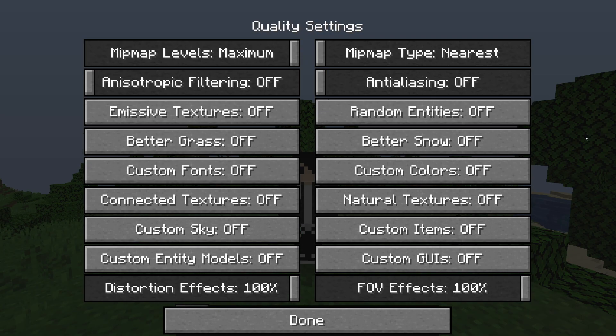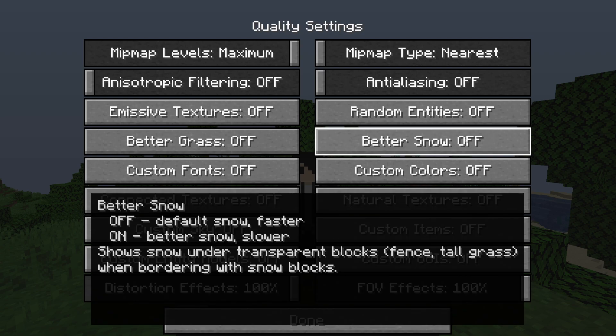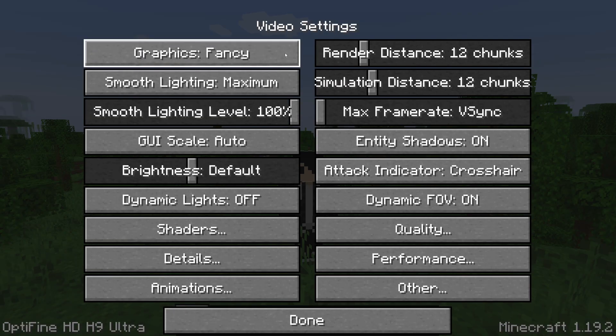A quick tip: when you're trying to choose the best settings for OptiFine, hover your cursor over an option and it will often tell you which is the best option to go for. For example, hovering over 'Better Snow' shows that off is faster and on is slower. That's a great way of knowing whether you should use a setting or not.